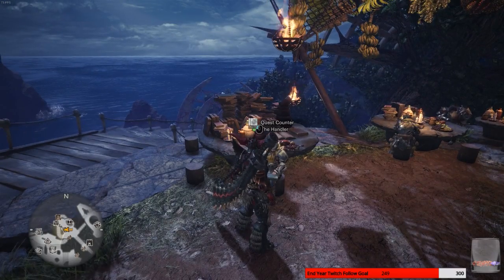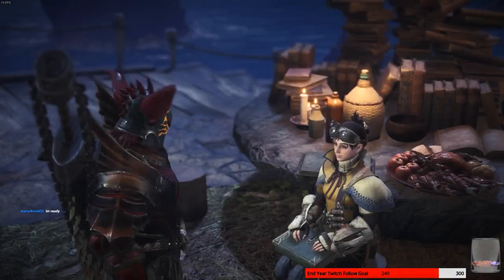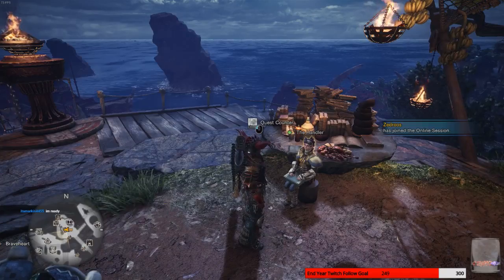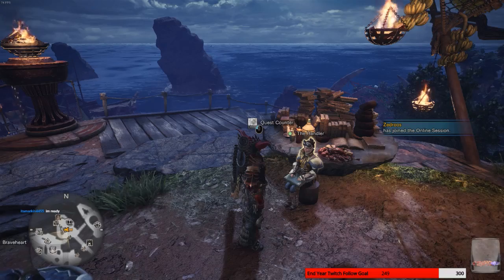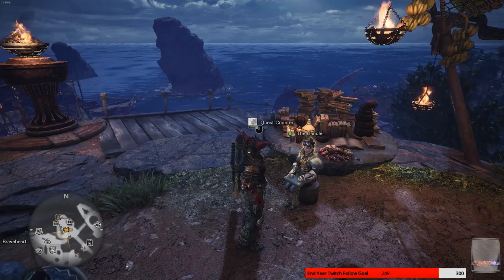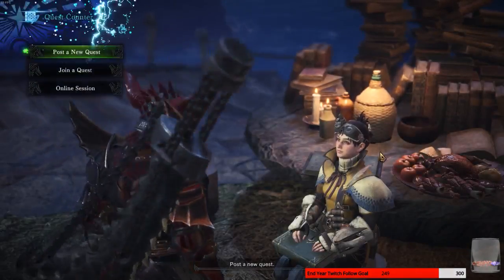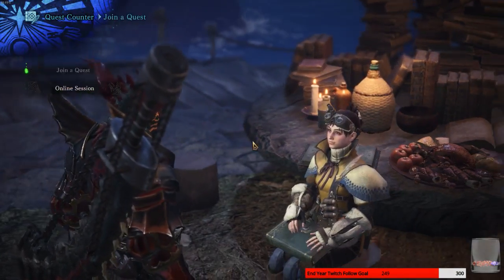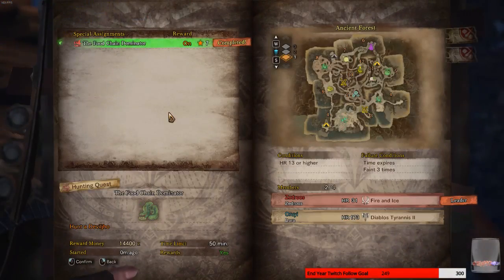Whenever you're ready, just go ahead and leave that quest, come back out and repost it — and then a tempered Teostra and a tempered Nergigante. Go ahead and post it. Alright, he's about ready to post it. Special assignment — let's beat up a Joe. Time to beat up a Joe.